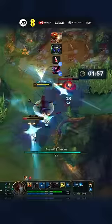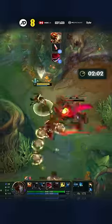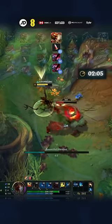Then auto red and Krugs once each, and W again. Attack red twice, hit it with an E and an auto, and a W to kill any of the little Kruglets left.